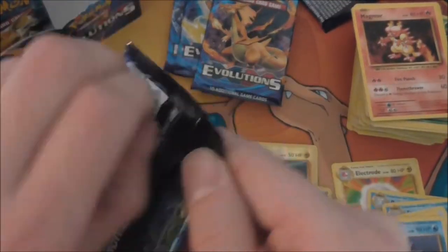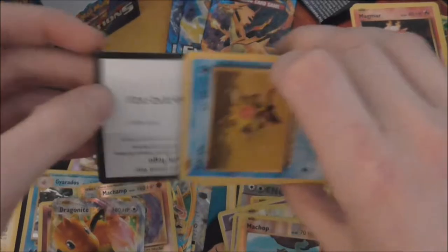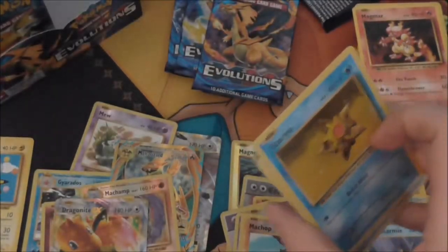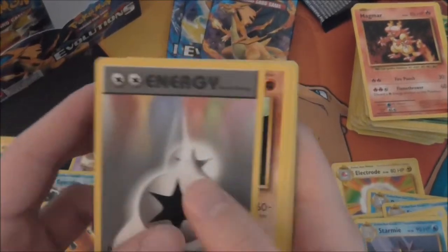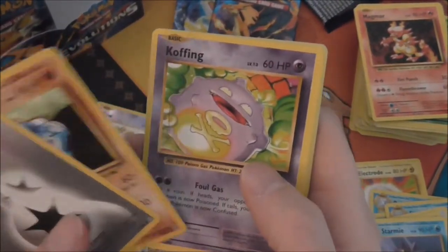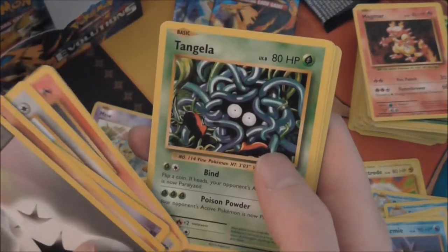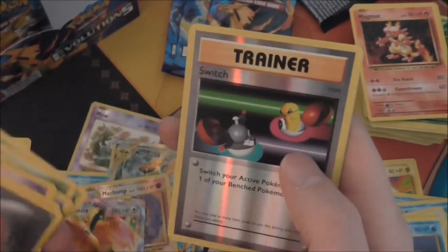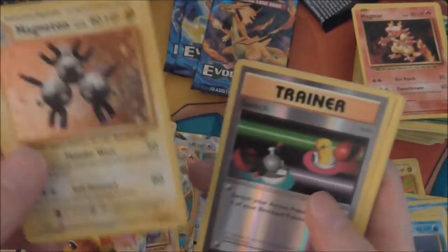Like I said, apart from maybe one more full art, I wasn't exactly looking for anything in particular because I just enjoy opening this set. Double Colorless, Machoke, Koffing, Staryu, Doduo, Ponyta, Tangela, Weedle, a Switch — and a Magneton EX! So that's another holo. We're doing really well with the holos.